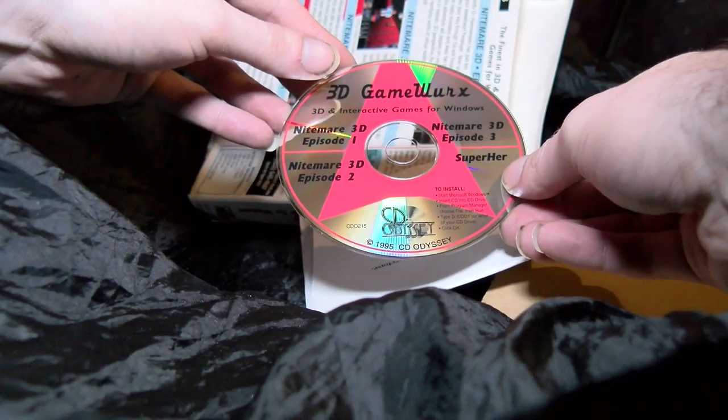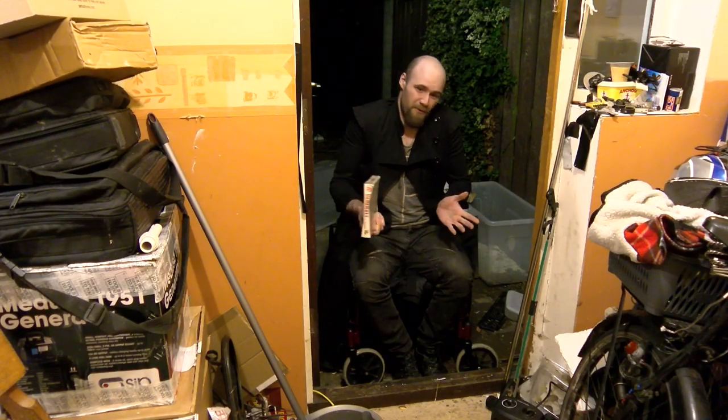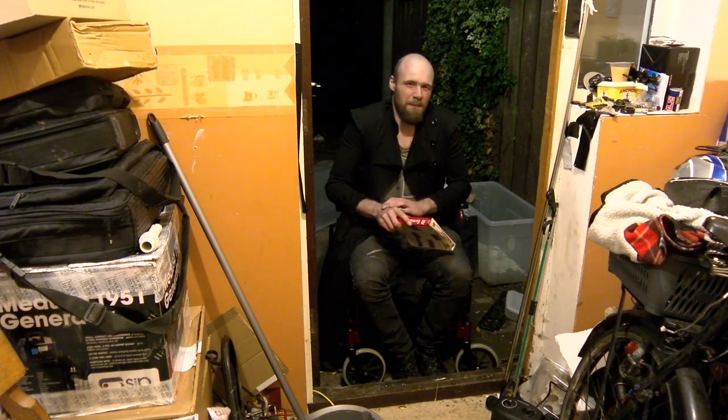Nightmare 3D was released in 1994 and, if you hadn't guessed, it's pretty straightforward plot. You play as Hugo and you go into a spooky house to get your loved one Penelope back. I don't really know whether she's his fiancée or he just likes her. It's kind of... yeah. I don't suppose it really matters.